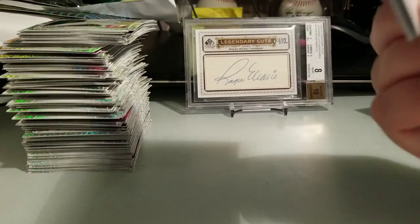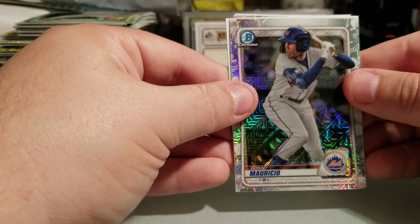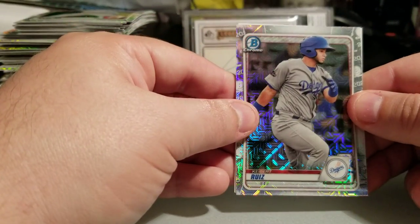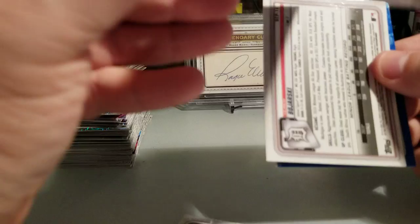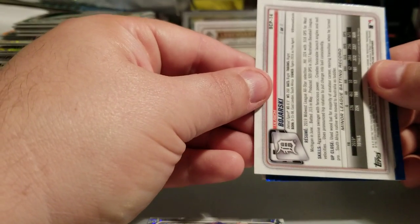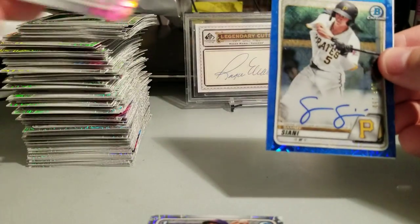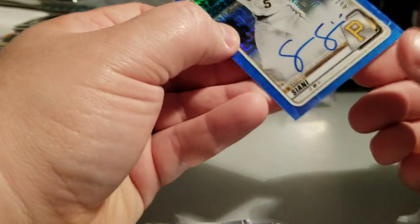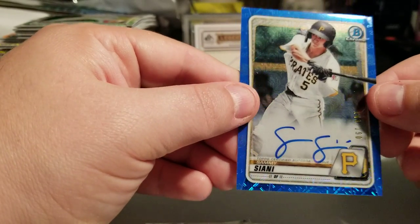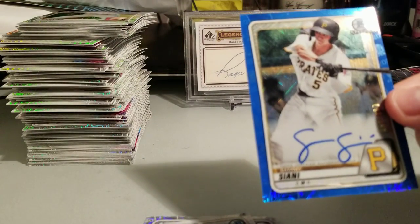Pack 35 looks like I got something in here — Ronnie Mauricio, Kiba Ruiz, another Jordan Balzovic and Ulrich Bojarski, and — it's upside down — Sammy Siani! Blue refractor, numbered 143 of 150. That's a good name to pull — people are really high on him, hope he pans out especially considering all the boxes I've just opened.